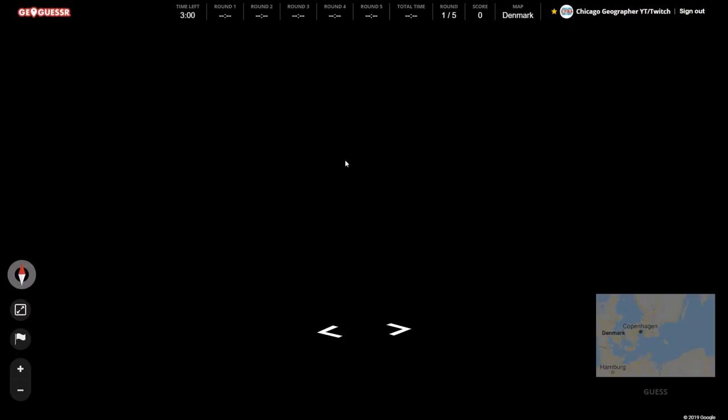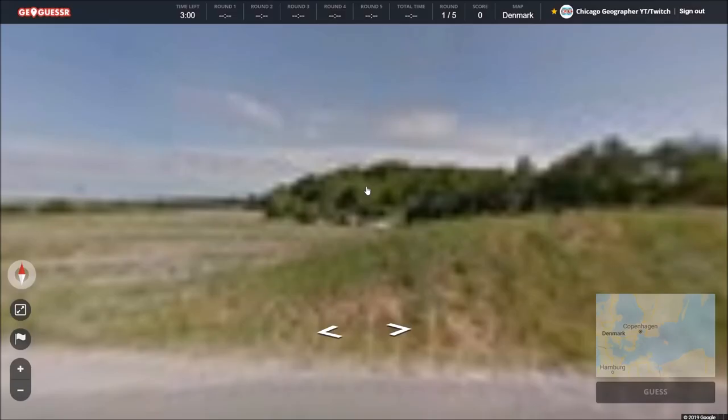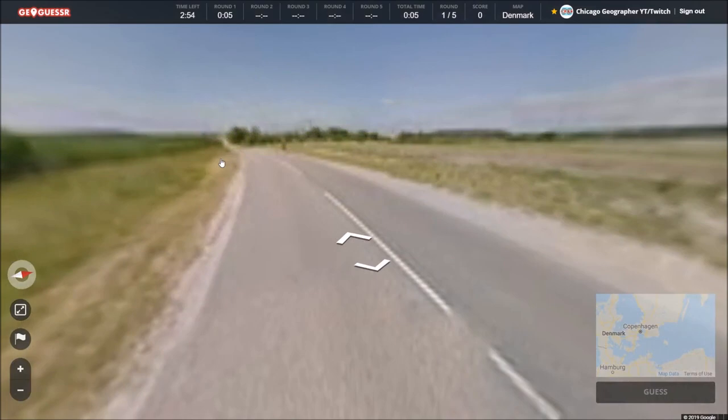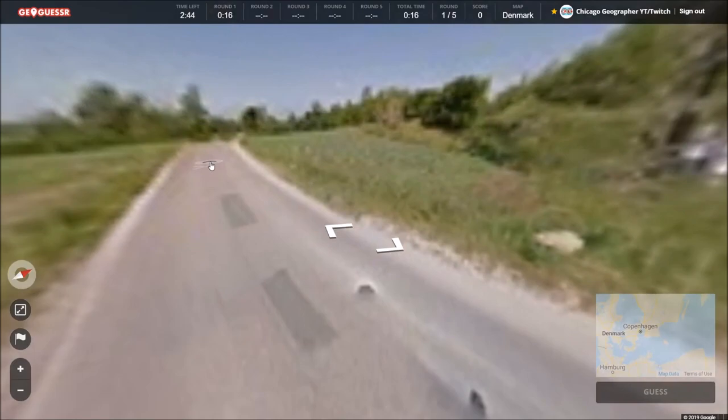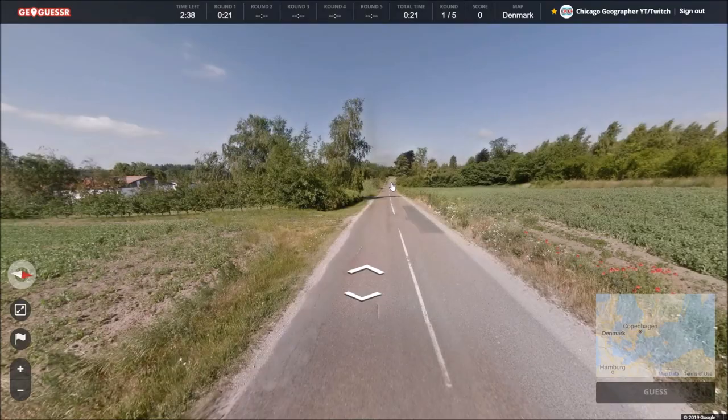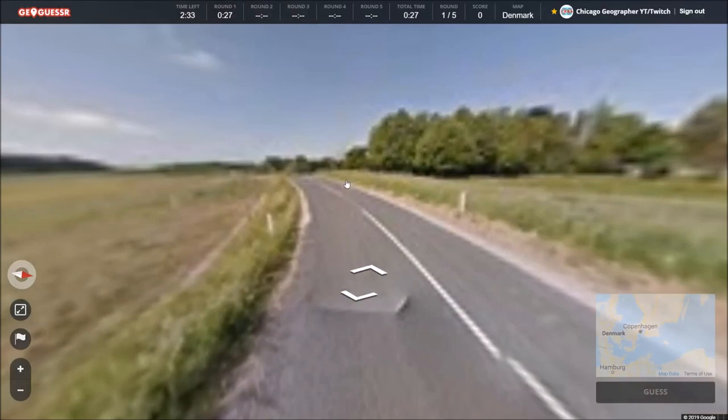Starting out here on what seems to be a coastal road. It seems kind of sandy. It does seem like there's some sort of sand nearby, so maybe we are close to the ocean. Might be wrong about that, but you never know. So let's keep moving here, look for some signs, some other clues, all that good stuff, and hopefully we can work out where we are.